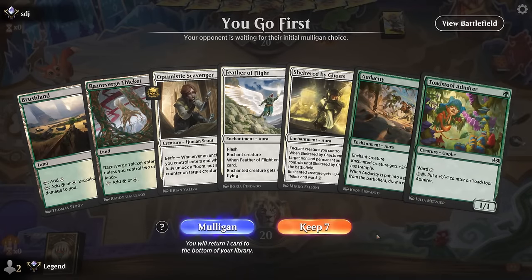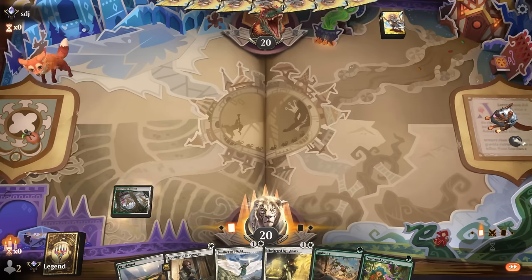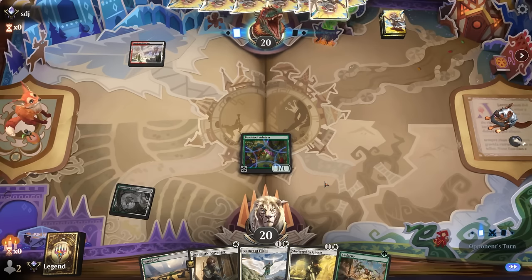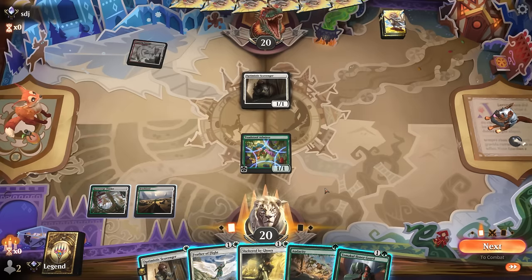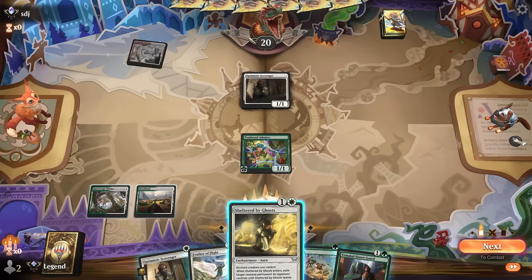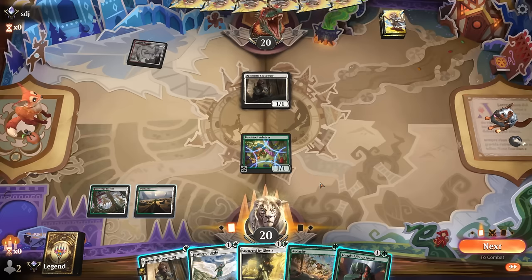Game 3: We're on the play. We've got a keeper. Turn one Toadstool, turn two can go Scavenger plus Audacity — we've got removal for the red decks especially. An Ethereal Armor could still improve our hand as a way to quickly close out the game. Opponent is also on an enchantment deck — the red-white variety doesn't have as much protection as the green-white version but can be a little bit faster out of the gate. If I go Scavenger and Audacity and our opponent Shelters, we can still Shelter back removing the Sheltered by Ghosts enchantment as opposed to their creature.